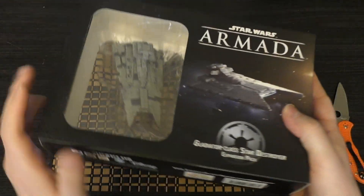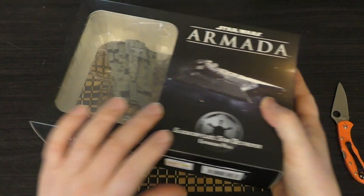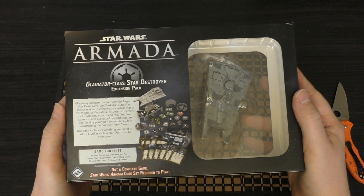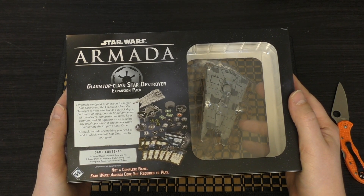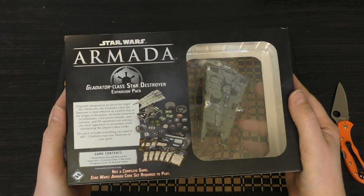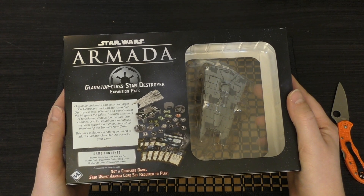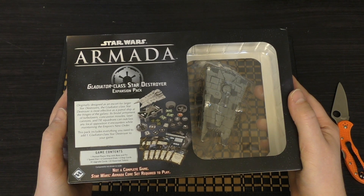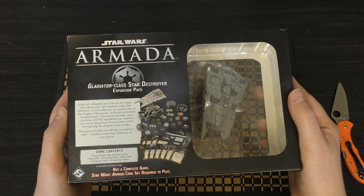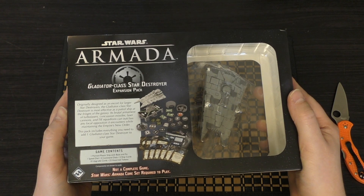So this is the ship itself. It says: originally designed as an escort for larger Star Destroyers, the Gladiator Class Star Destroyer is most effective as a patrol ship at the fringes of the galaxy. Its brutal armament of turbo lasers, concussion missiles, laser cannons and TIE squadrons can outclass any local opposition it encounters while maintaining the Empire's new order.